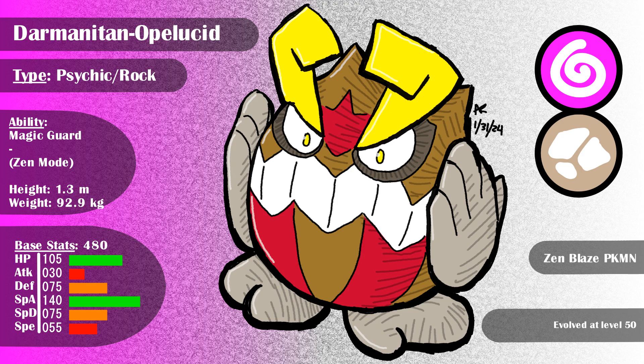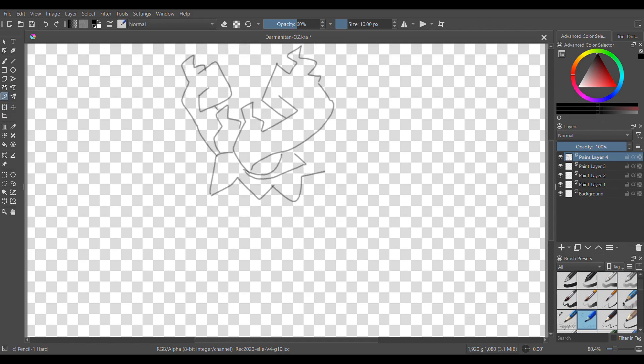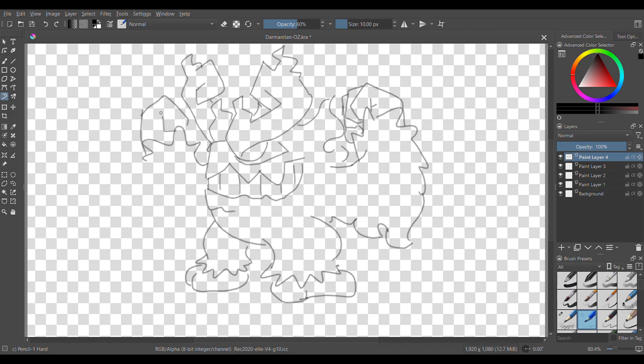Let's talk about zen mode. As you could have guessed, my idea is that I'm basically reversing the forms for zen mode. Standard is a slow special attacker, while zen mode is going to be the energetic fast physical attacker. It awakened the fire inside and can wreck a dump truck in a single punch. I thought about the rock breaking to make it fighting psychic, fire psychic, or even fire fighting, but I ended up settling on rock fighting. It still has to transform back if it somehow goes back over 50% health.